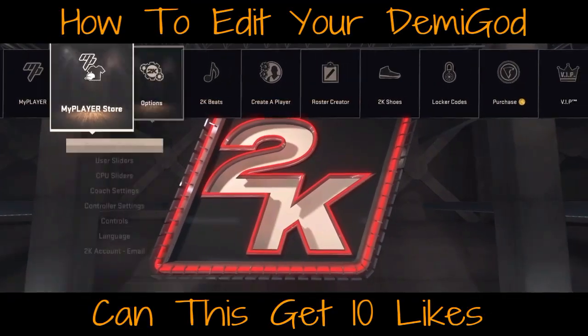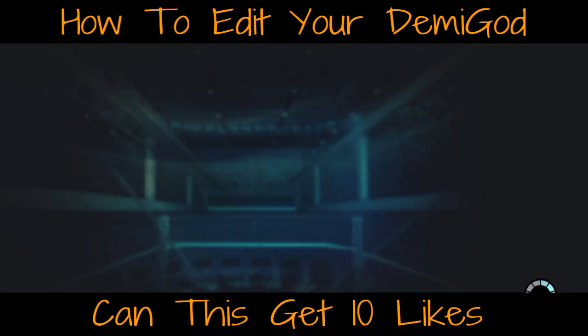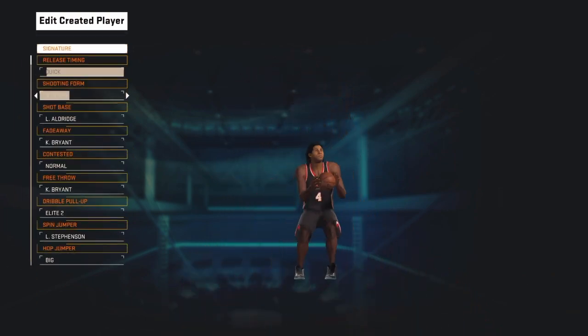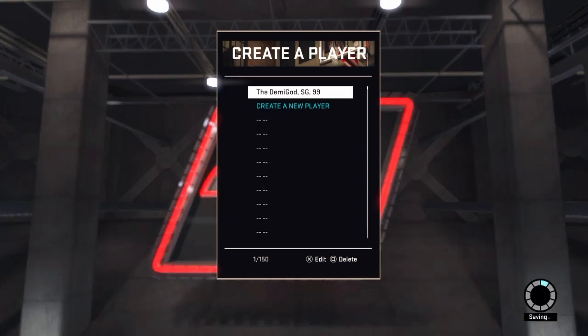Hey, what's up guys, today I'm coming to you with a new video on how to edit your demigod. First, go to your demigod and whatever you want to edit — I want to edit my jump shot — so I changed my jump shot and whatnot.